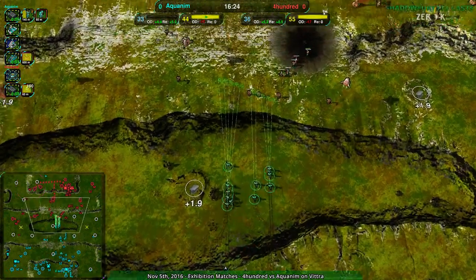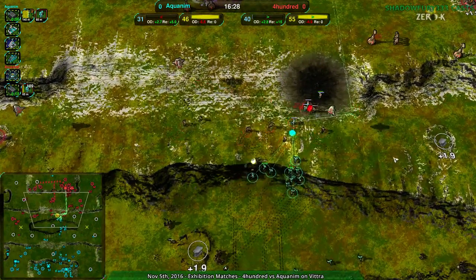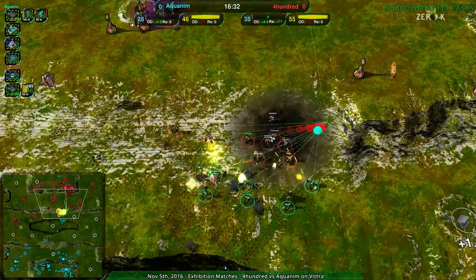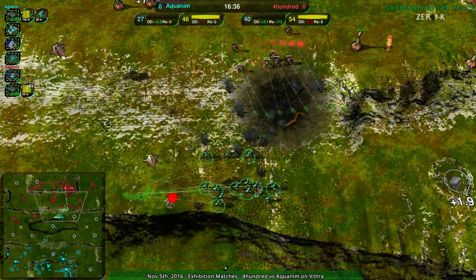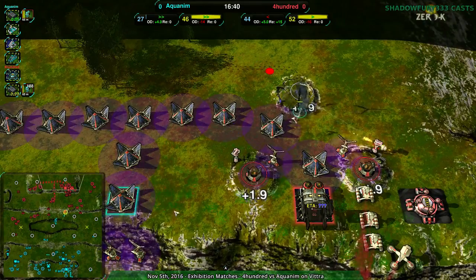The tech is gone too, but Aquanim basically has this timing — now is the time, and they are striking. Six seconds before the Glaives are done, but even with those Glaives this would be a hard-fought battle for 400. There's enough static defenses to keep their Glaives alive, and there's the hill — Aquanim can't quite push through. Good try, though.